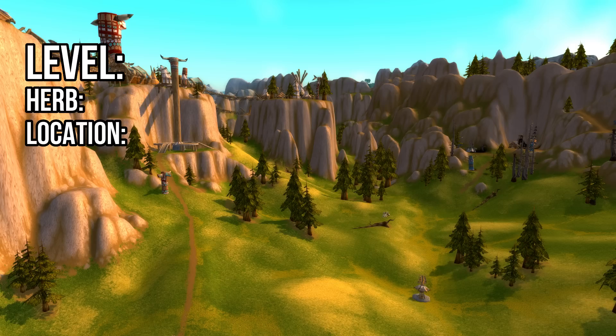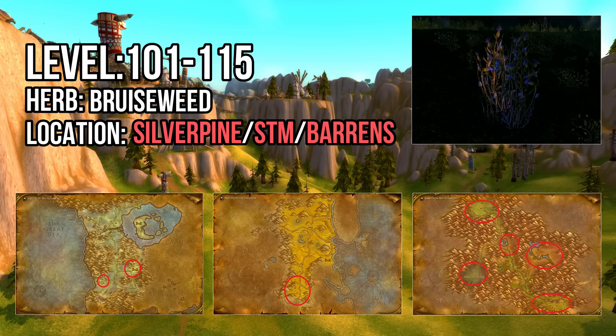From 101 to 115 you'll be collecting Bruiseweed. Horde have three options here. Option one is Silverpine Forest at Ambermill and Pyrewood Village — there's a high concentration of Bruiseweed in these two spots so it's highly recommended. Option two is Stonetalon Mountains where Bruiseweed is ubiquitous but spread out, and option three is the Barrens south of Camp Taraho towards the Razorfen dungeons.